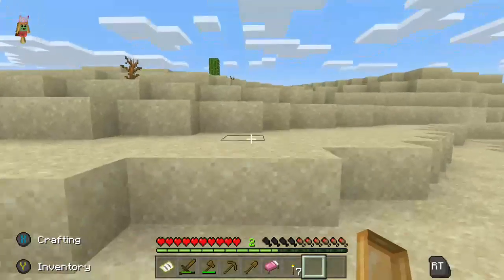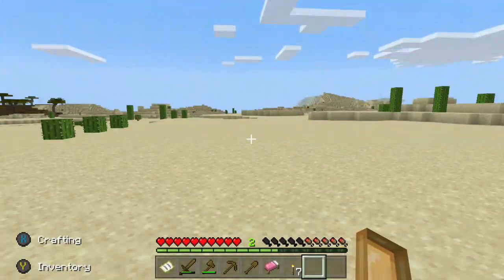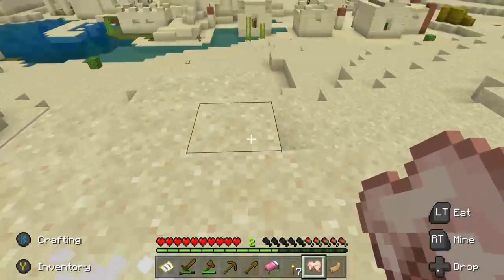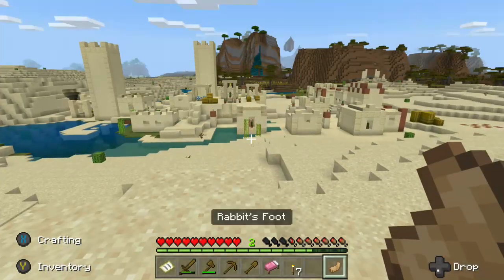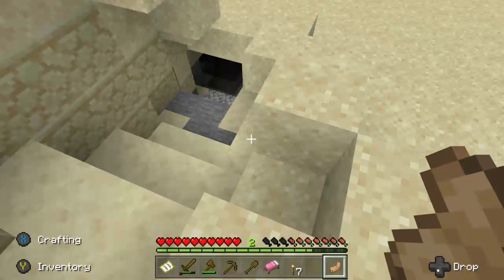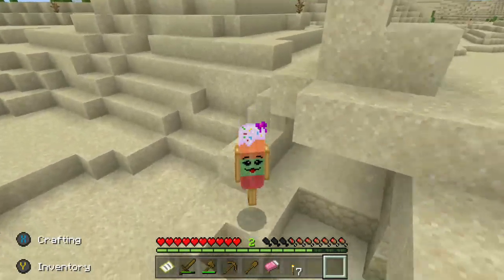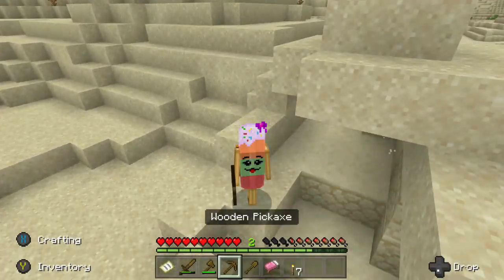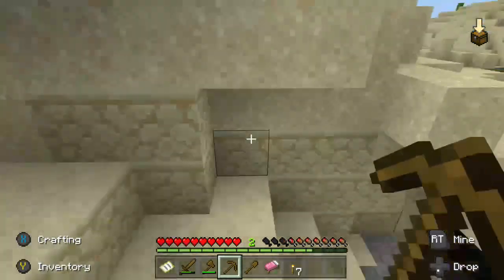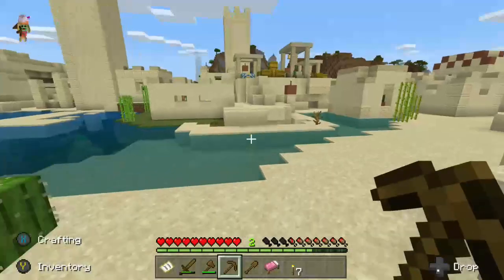I'm trying to find a cave right now. I can't find anything — I need to get off the desert. I can't eat rabbit. Wait — a mine! There's a mine! Oh, that pickaxe symbol is big.